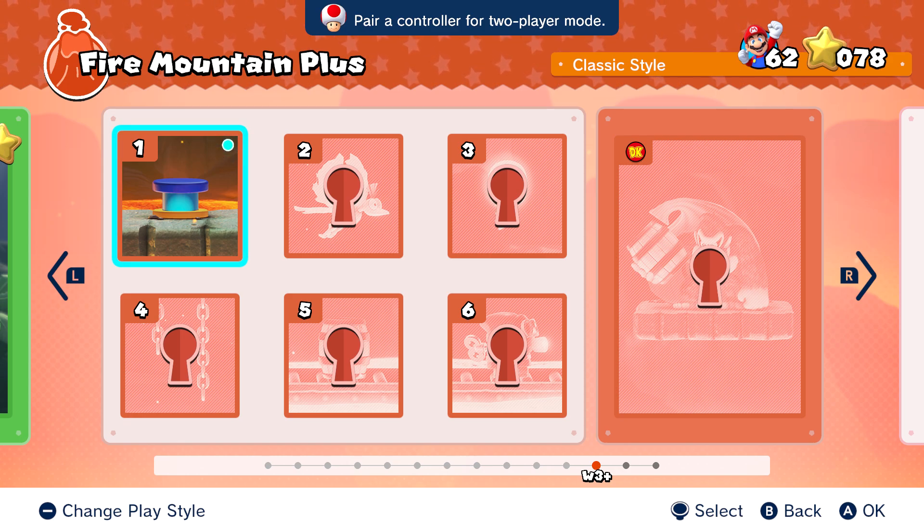What is up guys, it's Jay. Welcome back to Mario vs Donkey Kong. We are doing Fire Mountain and Merry Mini Land today, World 3 and 4. We got to do a couple of levels last time, World 1 and 2. I thought maybe doing this could be a little more quick, but this course is a lot quicker than the other course we did last time.